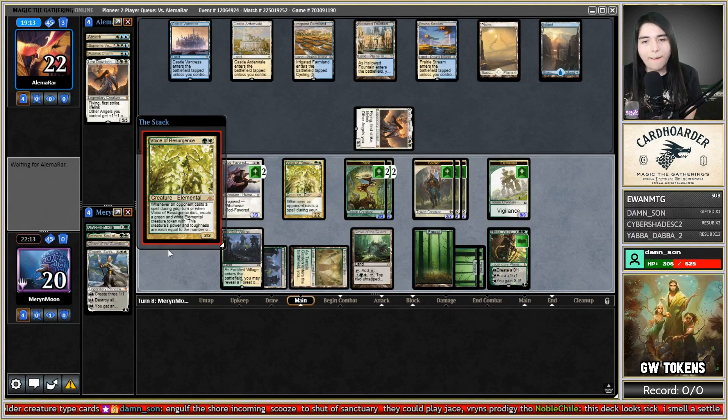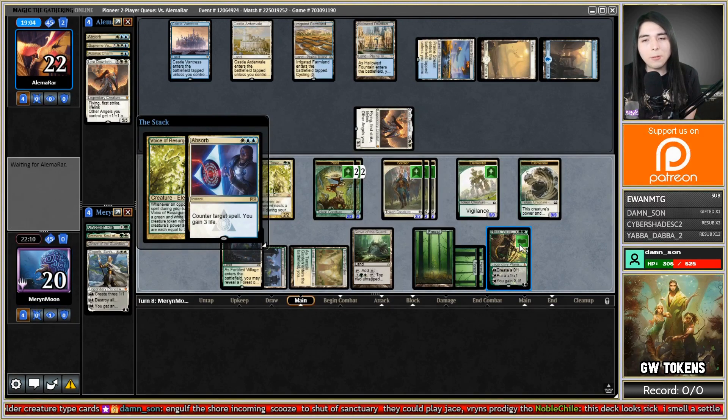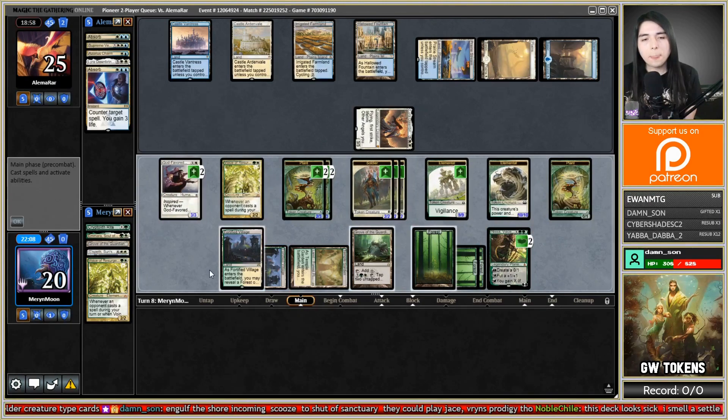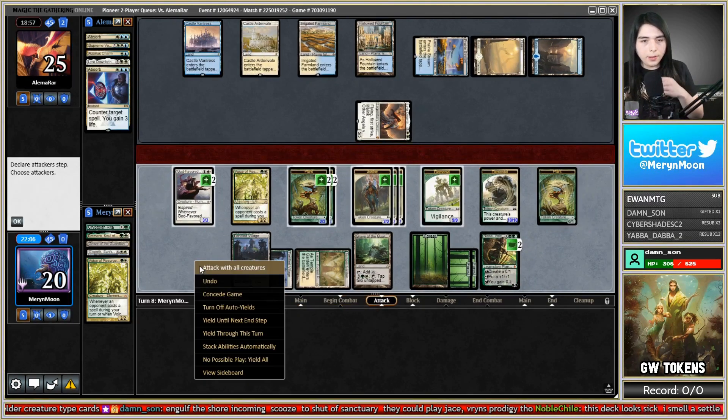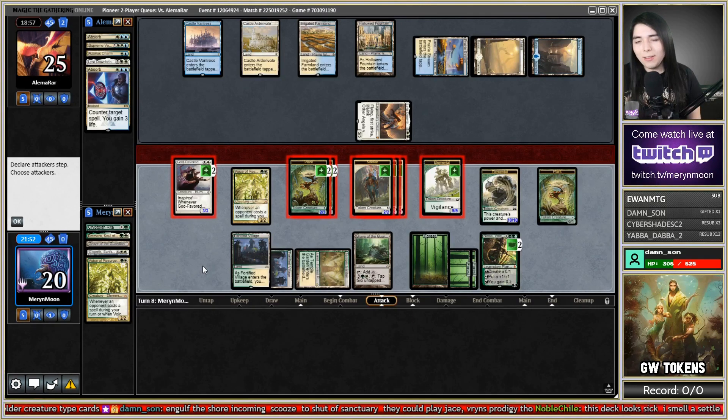They're gonna absorb that one — they didn't absorb the first one, and now I get a 9/9 token. Now they're definitely gonna Settle the Wreckage. Plus Nissa, get a dude. Is there any downside to swinging everything? I'm gonna make another giant Voice token and fetch all the lands out of my deck, and Nissa's gonna die. If they sweep the board again, I'll be left with a Voice, two 4/4s, and a plant. They'll still be at 25.